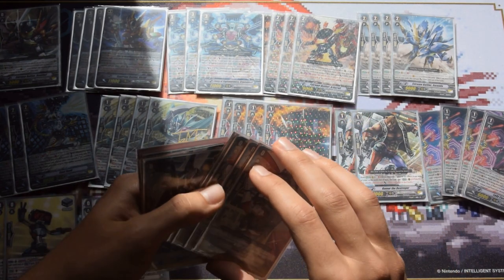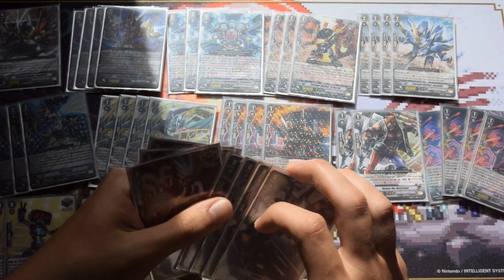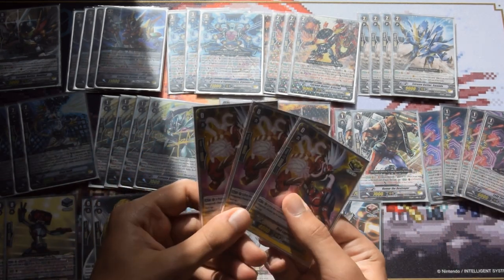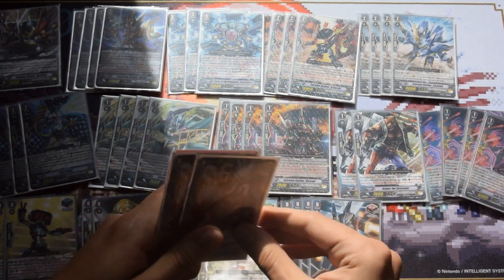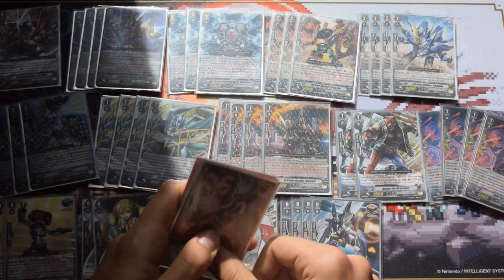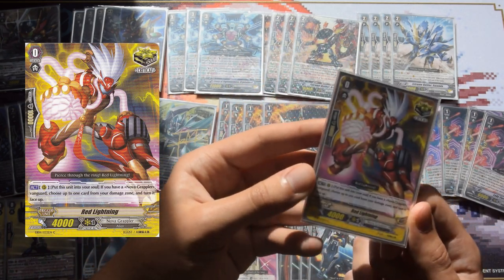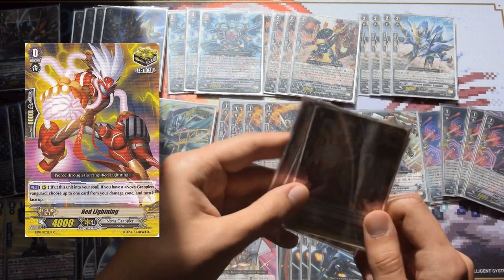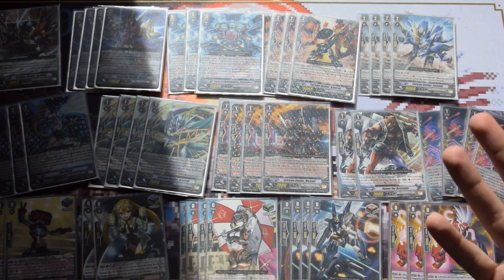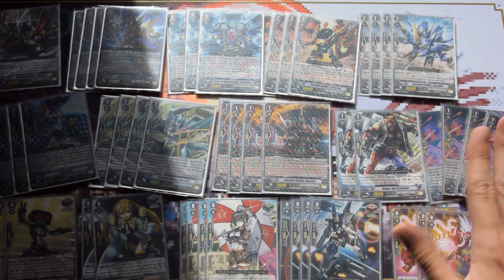We play four heals because G Guardians are a thing and four heals is always mandatory. I play four draws because the deck needs the draw power — one of the few decks I'm keeping draws in. Finally, three crits. I switched to Red Lightning, which was not in the last profile: its skill lets you put it in the soul if your vanguard is a Nova Grappler, and if you do, you counter charge one damage. This is a lot more useful than the Victor crit because the counter charging is much more necessary in this deck.